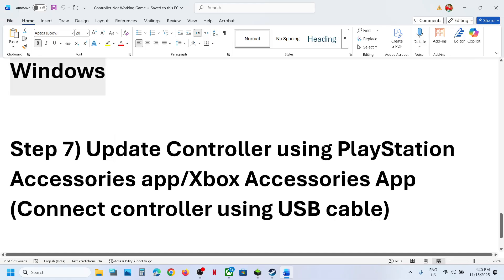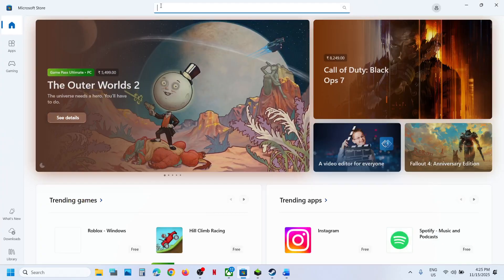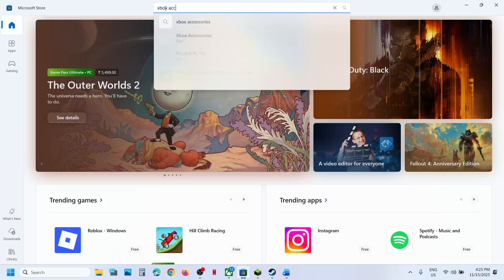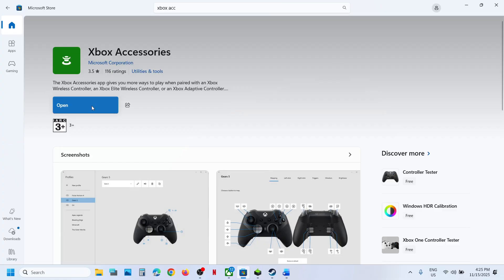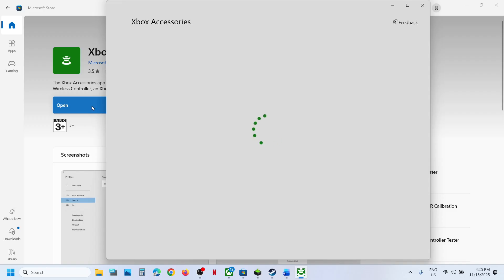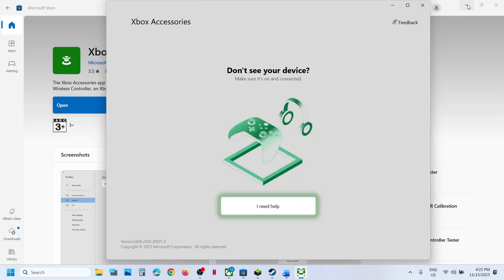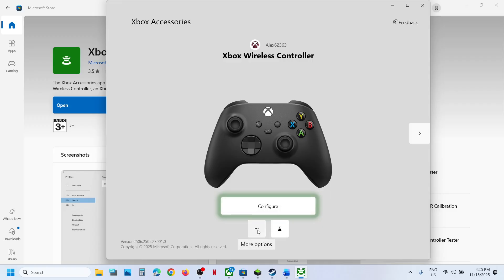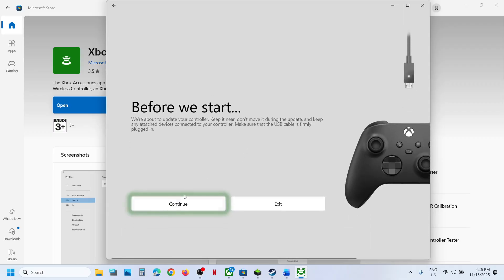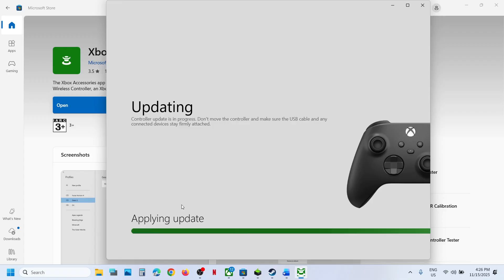The next step is to update your controller using the Xbox Accessories app or PlayStation Accessories app. For an Xbox controller, search for Xbox Accessories in the Microsoft Store and install it. Launch the app, connect your controller via USB, and once detected, click the three dots for More Options. If you see an update, click Update, then Continue and let the update complete. Relaunch the game and check.